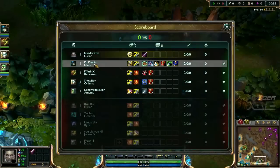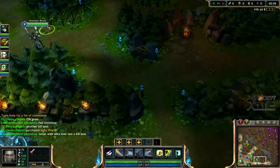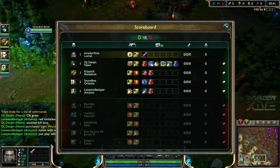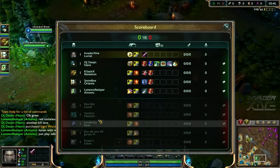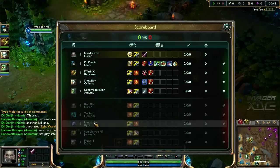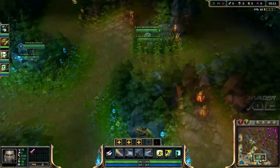Here we go. Team comp is Nami and myself, Lucian Bot. We got Renekton Top, Orianna Mid, and Amumu Jungle. Our enemies are Lucian and Ryze Bot, Hecarim Top, Orianna Mid, and Jarvan Jungle.